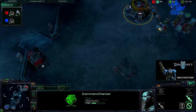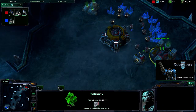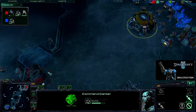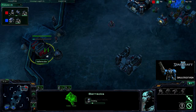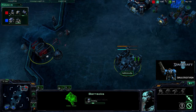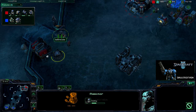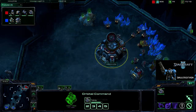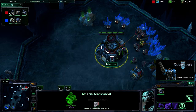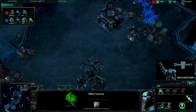I usually get about 12 or 13 SCVs, then get that barracks down. Once the barracks is down and you get 75 minerals, get that refinery up. As soon as the barracks is done, get an Orbital Command. I usually get one Marine out of the barracks as well, then go into a second barracks. Once the Marine's out, I go for a reactor, then build Supply Depots as necessary, and I usually get a third rack right about now.